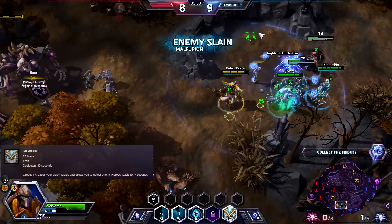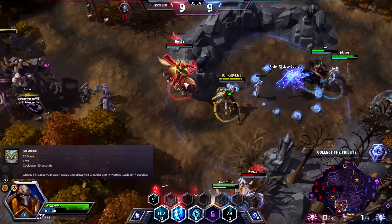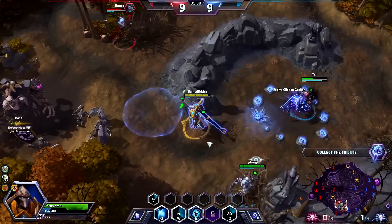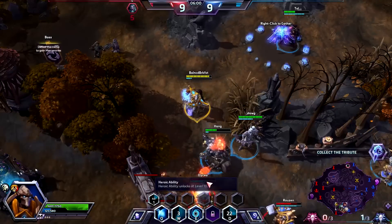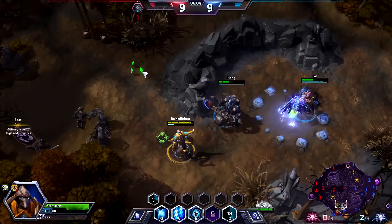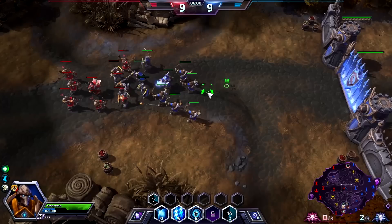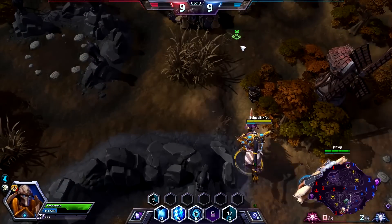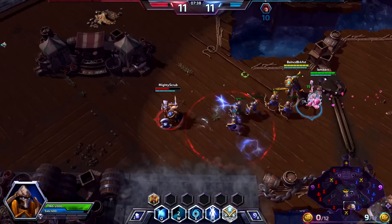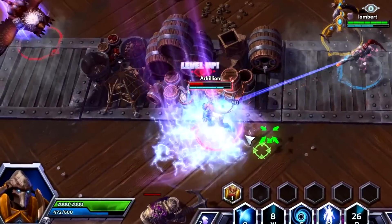Your trait is Oracle. This ability greatly increases your field of vision and allows you to detect cloaked units for a short duration. The increased field of vision can save you or your teammates from walking into an ambush, and being able to see enemy movements before a fight or objective will allow your team to position and prepare better. And of course, the cloak detection will have you laughing at Novas and Zeratuls who try to sneak up on you. Cloak? More like joke!